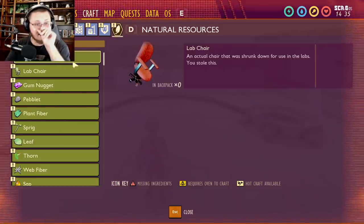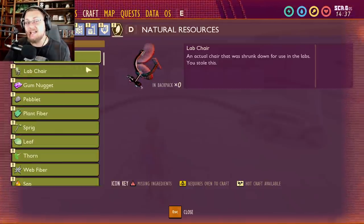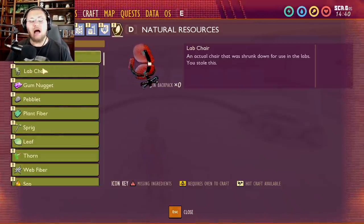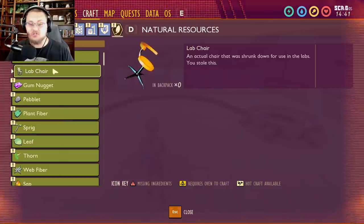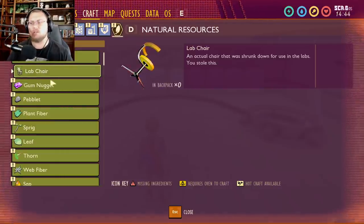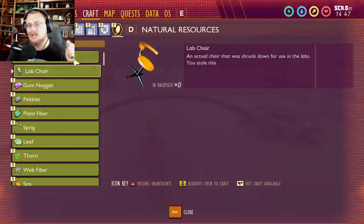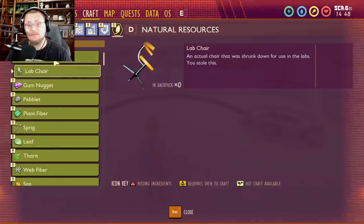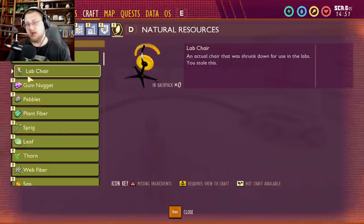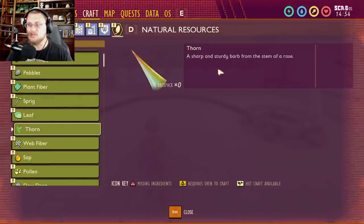Let's talk about everything inside the crafting menu's natural resources tab in the Hot and Hazy update that is new but not yet in the live game. We have the lab chairs, which have been in the game for a while — they're actual chairs shrunk down for use in labs. I'm not going to share the admin code itself, as the Grounded team has asked me not to.